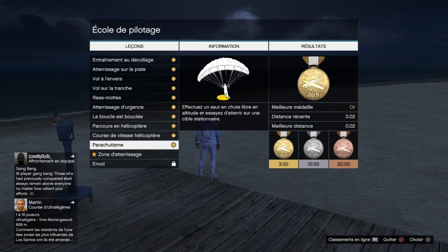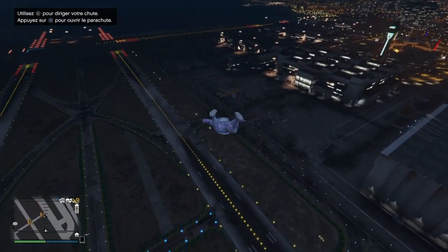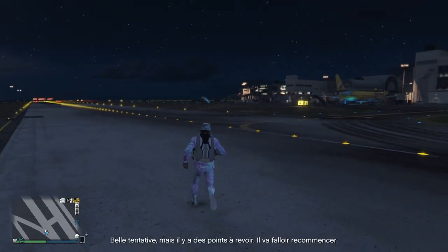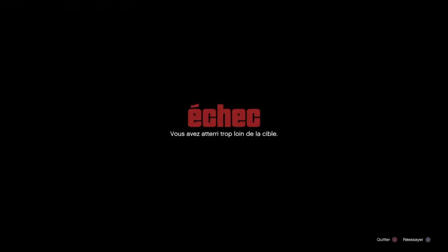Vous aurez un écran grisé avec un compte à rebours 3, 2, 1, go. Après vous aurez un petit message en haut à gauche pour faire le bouton carré et sauter en parachute. Sur votre mini-map vous aurez un petit point jaune — il ne faut pas atterrir dessus. Atterrissez ailleurs, par exemple sur l'aéroport. Ce sera marqué échec. Ensuite on fait le bouton croix pour réessayer, un nouvel écran grisé avec compte à rebours, et on refait le bouton carré pour sauter en parachute.